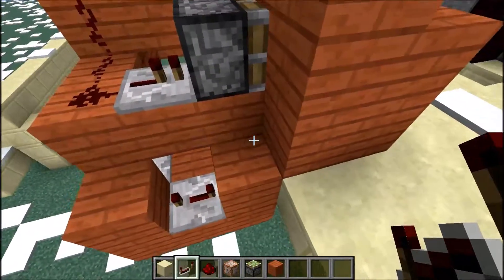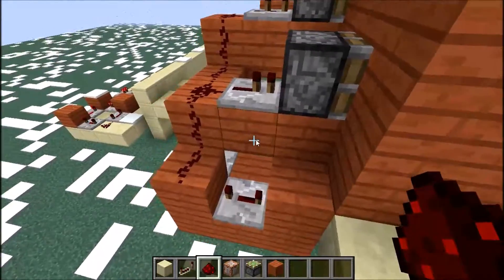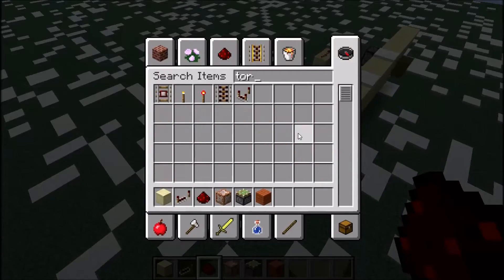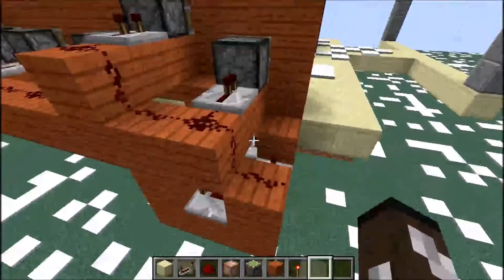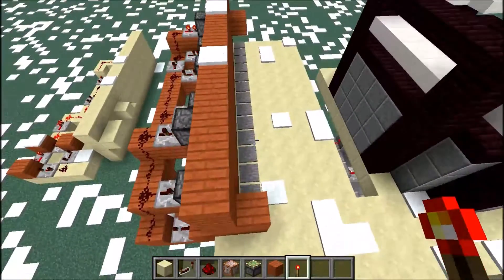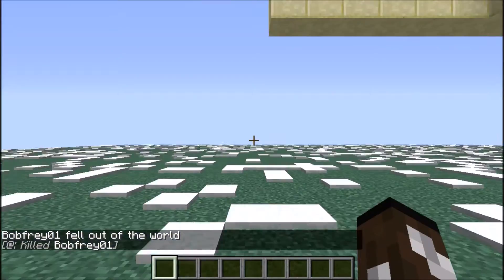So now what we're going to do is place redstone here, and then we're going to place a torch. Hopefully we could just place one of these — there we go, torch here. And yeah, that's what they're for.